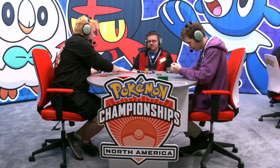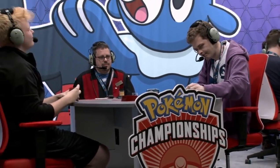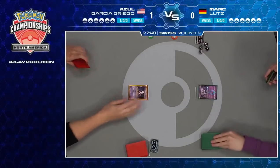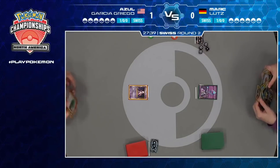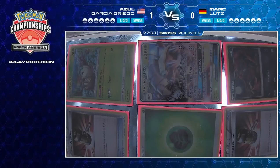We're setting up for game number two. Since Mark did lose the first game, he gets to choose who goes first. Going first is probably the right choice for Mark — the importance of being able to attach energy before your opponent is very important, as he's trying to load up as many energy onto his Ultra Necrozmas as fast as possible. For Azul, he's just trying to hit a single Grass onto a Golisopod or a DCE onto Zoroark — not as important for him. But Mark wants to be going first here.